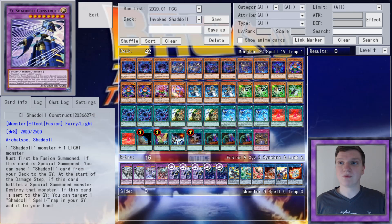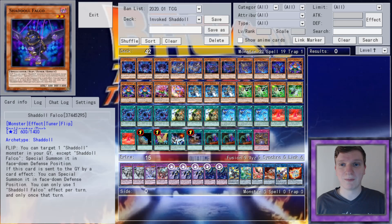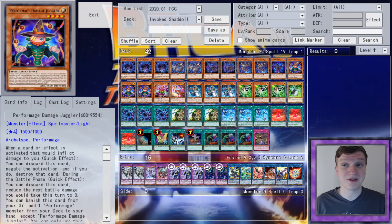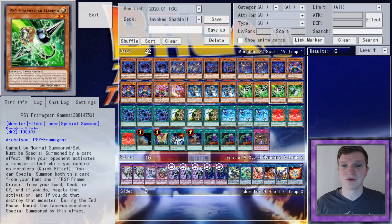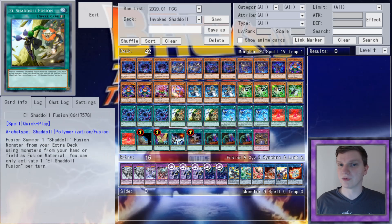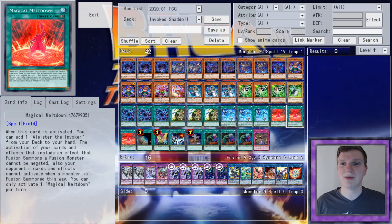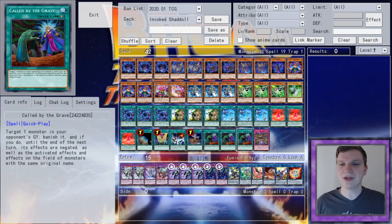Firstly, our dolls — in ratios I'll freely admit I'm too young to understand: 3 Hedgehog, 2 Beast, 2 Dragon, 2 Squamata, and a Falco. Next are our Performages! That's right, the Prodigal Pepists have returned: 3 Damage Juggler, 1 Hat Tricker, and 1 Trick Clown. After that are 3 A-Lister and a package of Psy-Frame Gear Gamma. For spells, we're on 3 Shaddoll Fusion, 3 El Shaddoll Fusion, 3 Invocation, 3 Meltdown, a Terraforming, a Set Rotation — a very fun and interactive card — and a Foolish Burial. The list rounds out with 3 Cald and a Core.